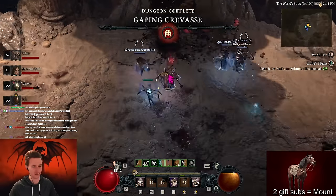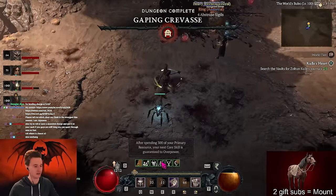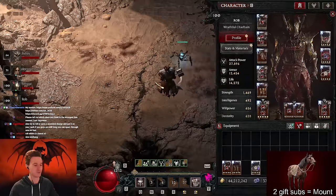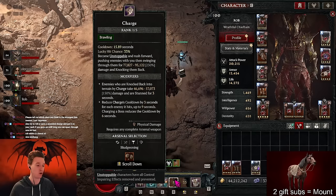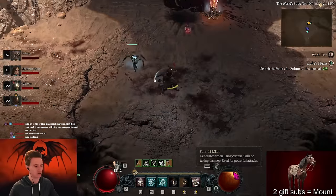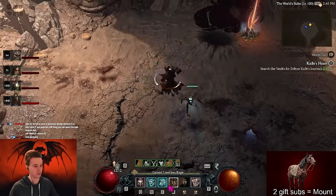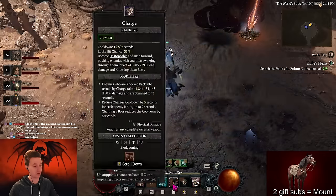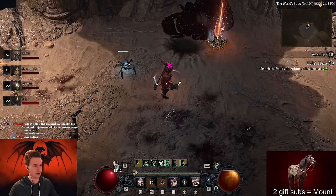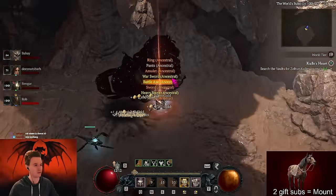Then we can just go to Duriel, activate our buffs, and hopefully kill him in like two hits. There's a lot of variance - a lot of buffs that are up - but basically we're rocking a lot of fury spent and it's helping us tremendously. Just charging and getting the buff as well. The new charge has been buffed a lot, giving a very easy cooldown reset. It even gives you a six-second cooldown back whenever you charge the boss, basically acting like a battery. You can reset it also with your shouts.